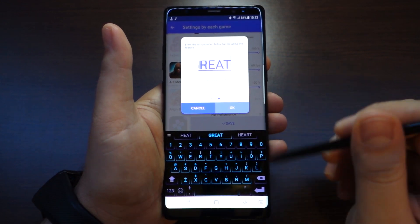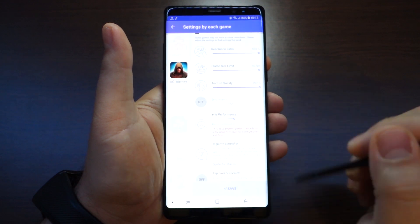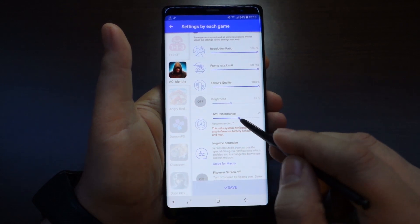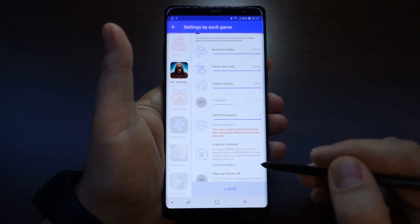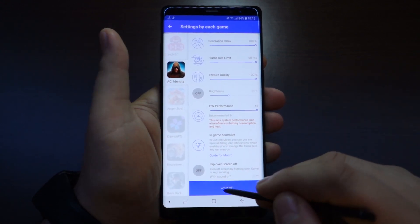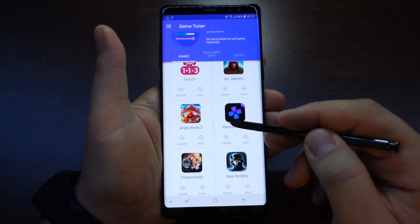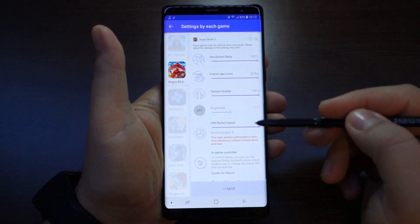After that, performance mode is activated. Press OK, and now you're at level 0 — you have to drag this bar up: level 1, 2, 3, 4, and 5. Level 5 is maximum, and in this way you will get your hardware working at maximum specifications. This is amazing — everything will run perfectly.